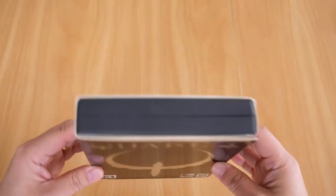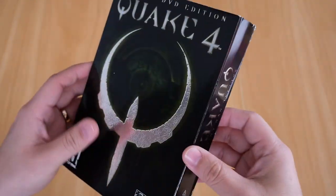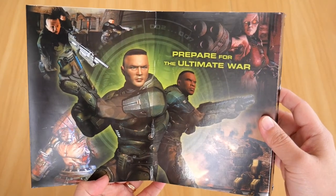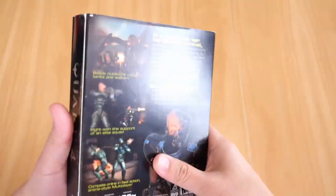Now moving to the packaging itself, it's not perfect, but I guess it's not bad for its age. Opening the flap, that is what you get — 'Prepare for the ultimate war' — with a couple of screenshots from the game.